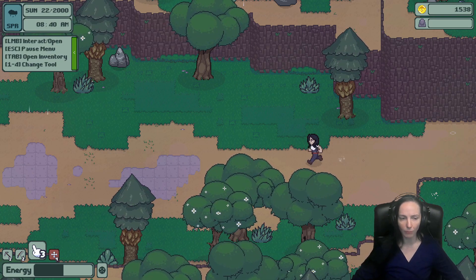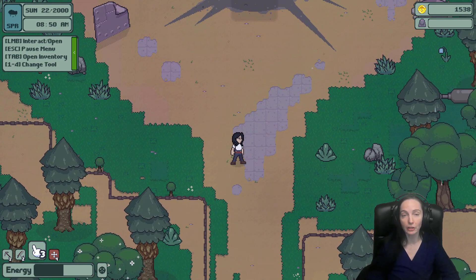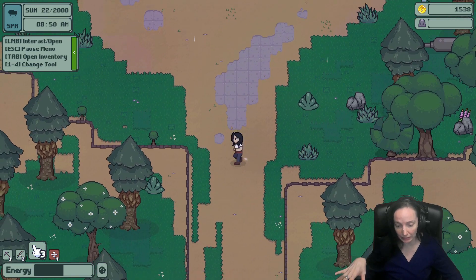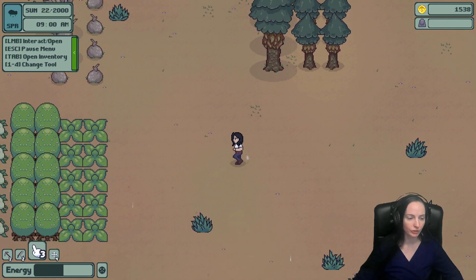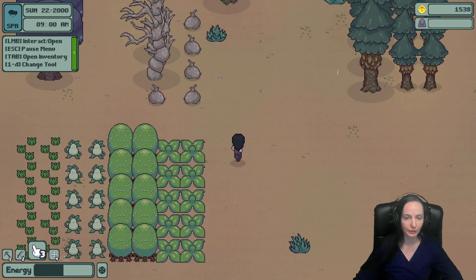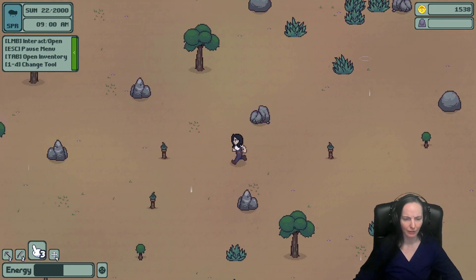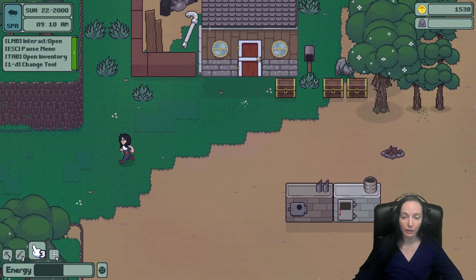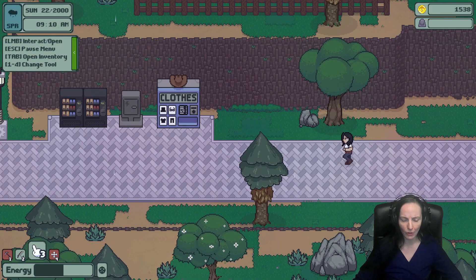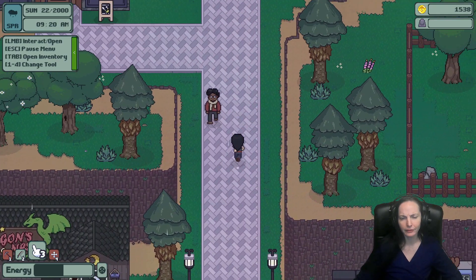Let me give you a grand tour real quick, then we're going to go to the ruins. I have a house here, I started growing stuff, trees planted — kind of the farm things. There's a whole town with people you can become friends with, give them gifts, and there's a board to find daily requests.